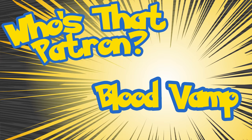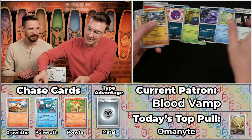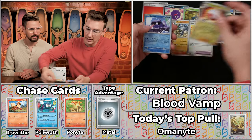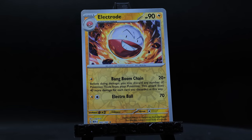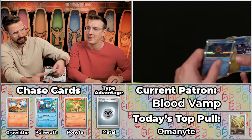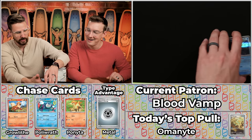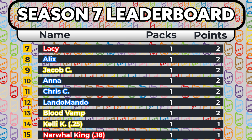Next up we have Blood Vamp — rival of Adriana. We got the Fireball Energy, Koffing, Tangela, Grimer — there have been so many Grimers — Psyduck, Giovanni's Charisma, Rhydon, Rigidband. The Electrode does score. The Shellder does not. And the Starmie! The art on the Starmie kind of reminds me of the Ditto card. I wonder what Ditto would look like as a Starmie — would it have that derpy smile? Just two points there for the Electrode and the Starmie — 121 and 101 on the list. That's going to be two points on the season for Blood Vamp.